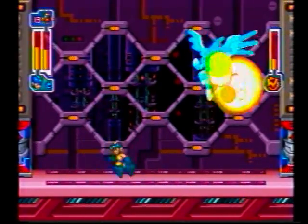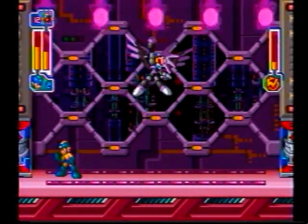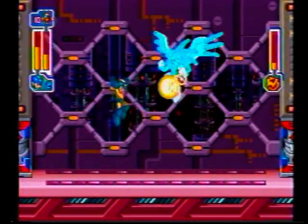The third boss is simple. Jump in the air as high as you can and release the flash bomb. It will almost always coincide with the wing boss. Do not try to shoot him when he's on the ground — chances are you'll miss.